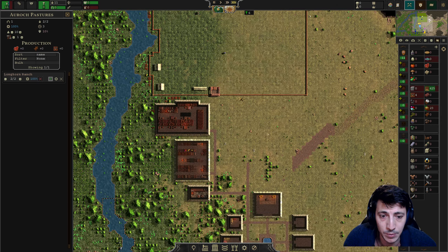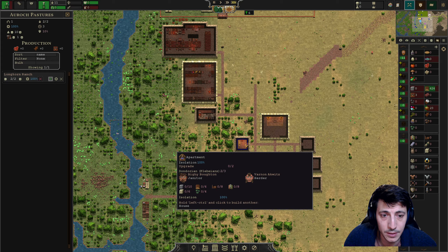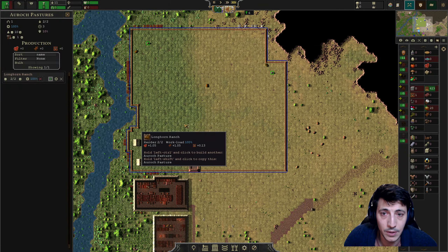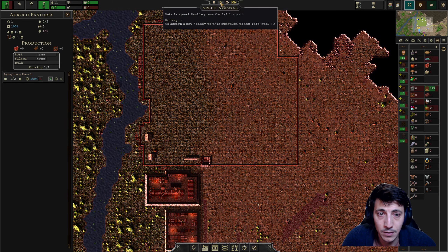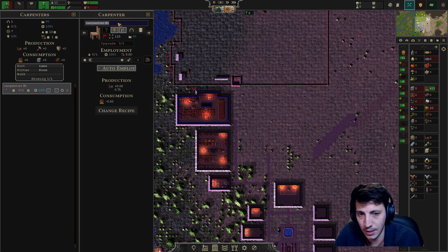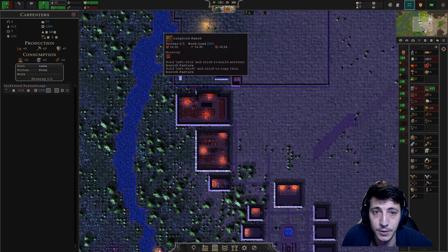Maybe pull one of these people out to do other work around the village. You've fixed up everything else around town, which is great — except for maybe some of the stuff here at the fishery, that could be nice to fix up. We've got two, three, four of them in here — grab one more, yeah there we go, five. I'll put you into the carpenter and we'll rename this the Driftwood Furnishings. We'll have one person work there.